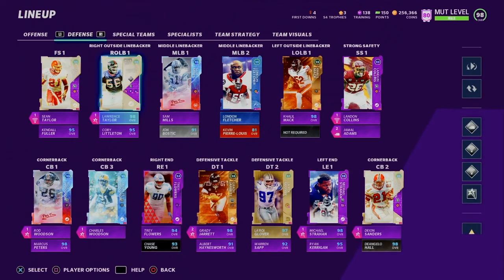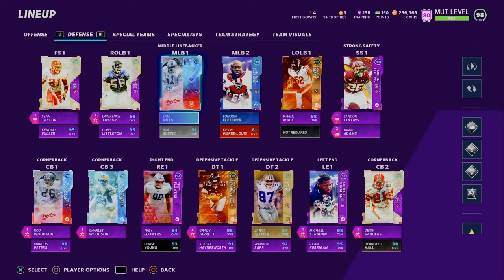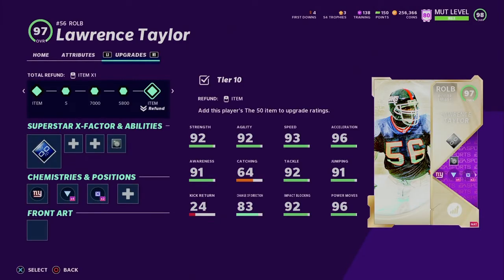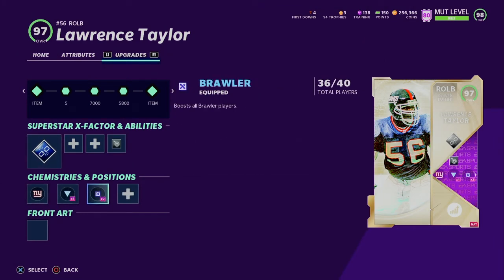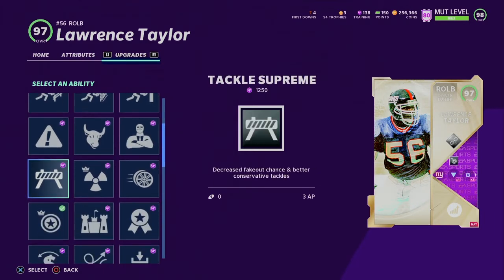I'm trying to get Corey Littleton because he'll get up to 99 overall at either left or right outside linebacker, and then I'm going to put Lance Bridges there just to get the extra chemistry so I can get past 30 out of 30. Lawrence Taylor is really good right now — he has a lot of good abilities, but right now I'm only using reach elite on him. He has 94 speed, 95 acceleration, 94 strength, 96 tackling, 95 play recognition, 92 block shedding, 96 finesse move. If you guys have any suggestions for abilities to put on Lawrence Taylor, that'd be greatly appreciated.